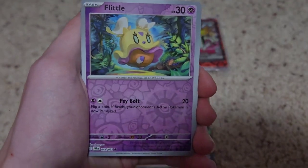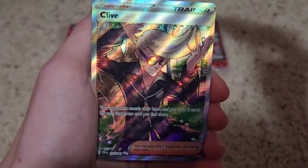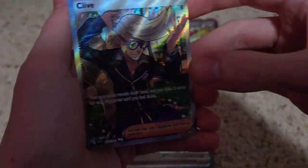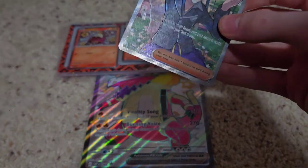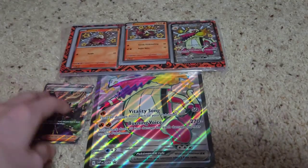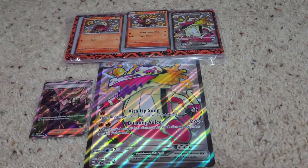Primeape again in pack 2 — first little, no shiny in pack 2. First Lapras and... oh! So I do already have it, but it's a pretty nice pull. That can go on my Trade Binder.